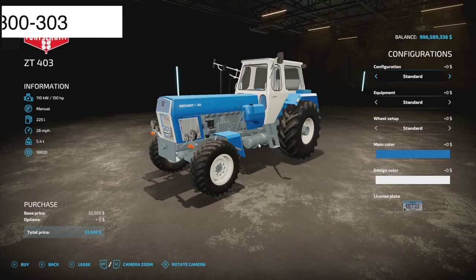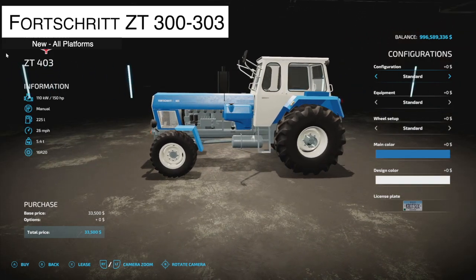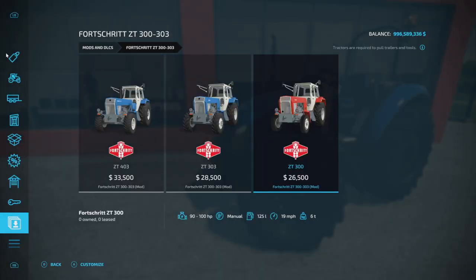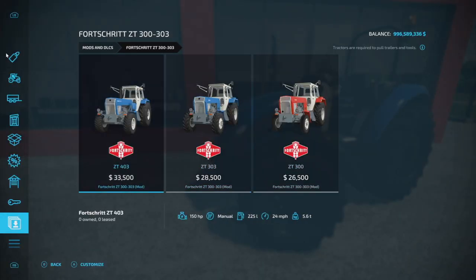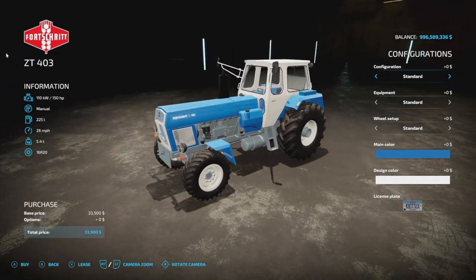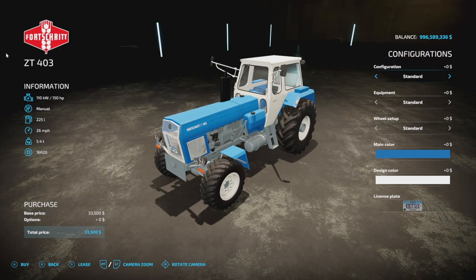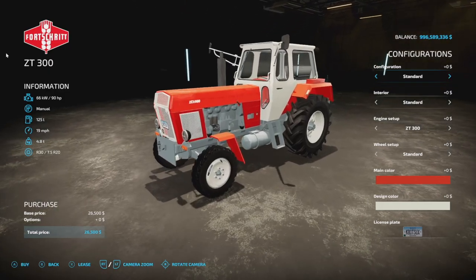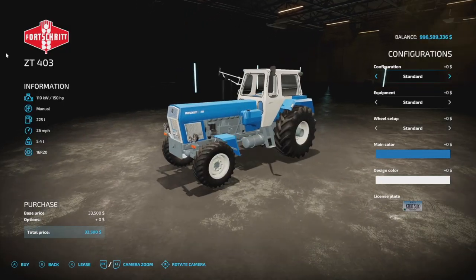Yesterday we got our first Fortd tractors and today we've got three more. This is the 300 and 303 pack. These are going to be 150 horsepower, manual transmission, 225 liters of fuel, 26 miles an hour, 5.4 tons. This specific version is going to be 14 slots, another is 16 slots, and then there's a 15-slot version as well.